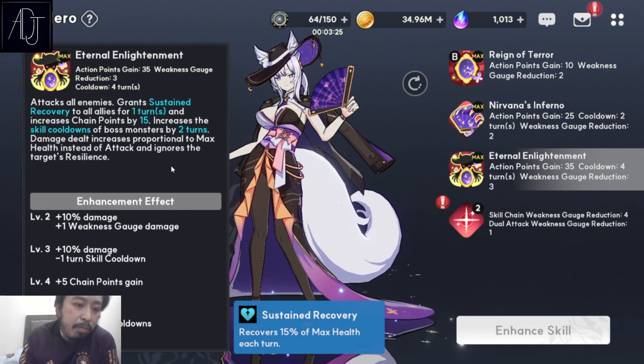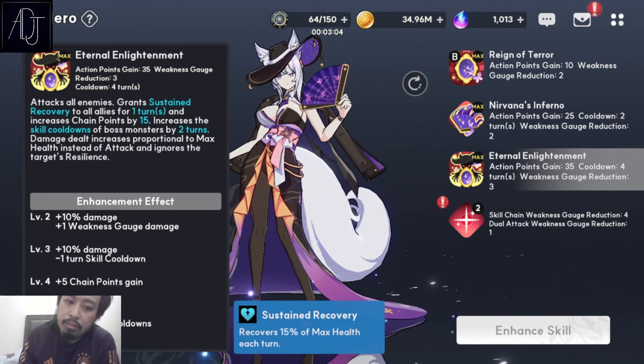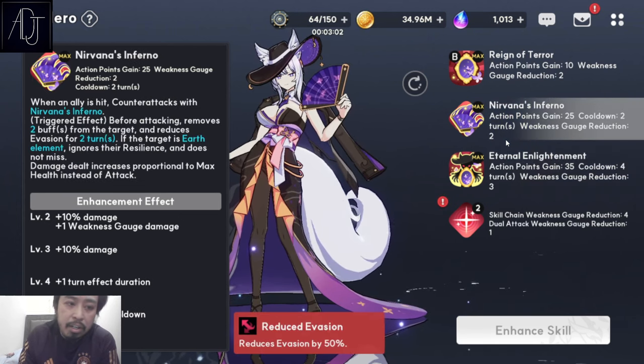She is also an HP scaler, so do not build her with attack. Her main stat priority is speed first, then HP, and the rest are pretty much negligible and very optional. She's really easy to build — you only need speed and HP on her. That is my best build recommendation for her.